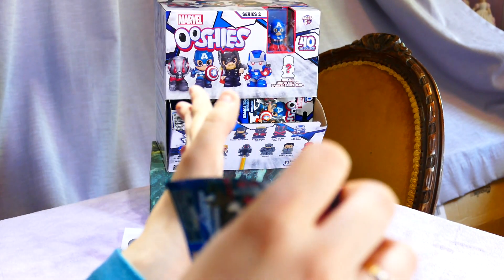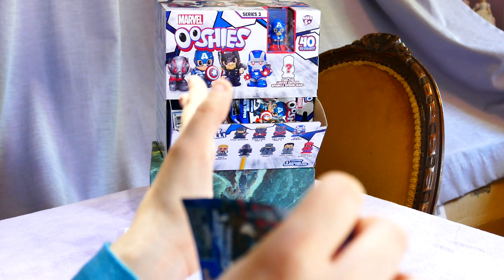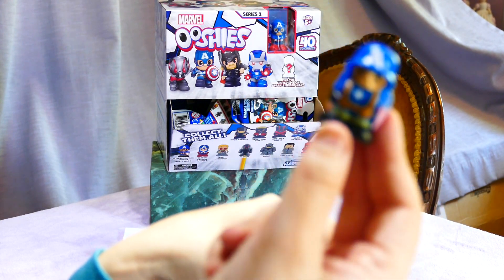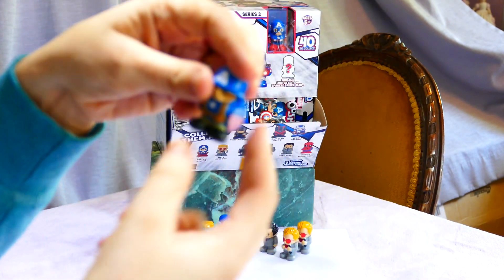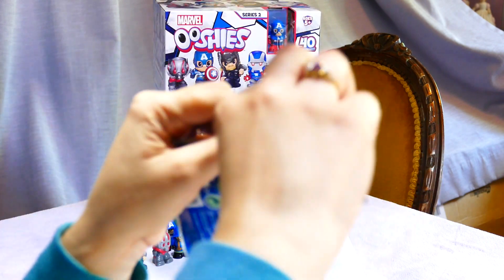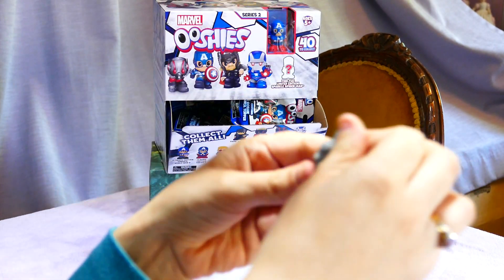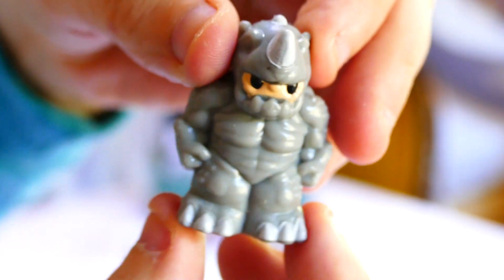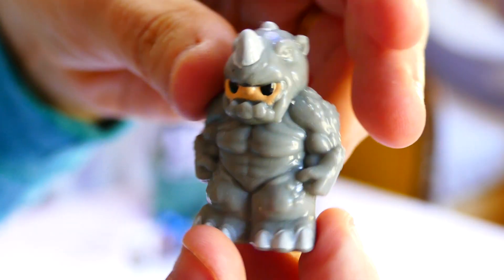I think we've got the common set now — oh, we still need Iron Patriot. We need three more rares: Ultron, Rhino, and then Sparkle Spider-Man. Oh, we got one! This guy looks cool — was he big in the pack? He's not as big as expected, kind of Hulk-ish size. He looks really cool. He's a rare — and all the rares in this one are grey on the back.